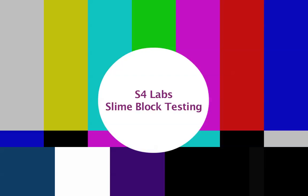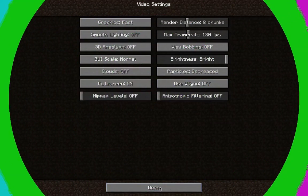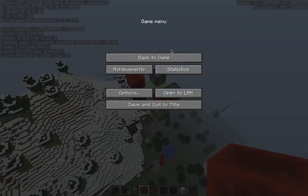Greetings, Redstone Science Enthusiasts. I have today a contraption that I found while messing around with slime blocks. It is a vertical flying machine.